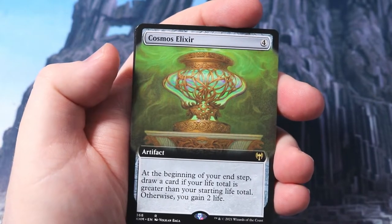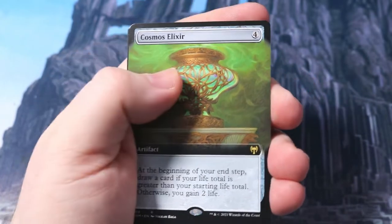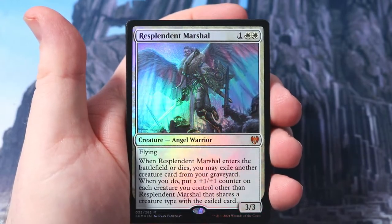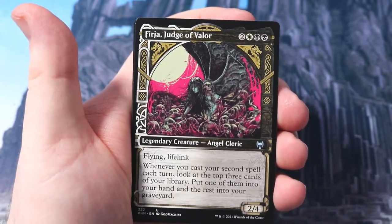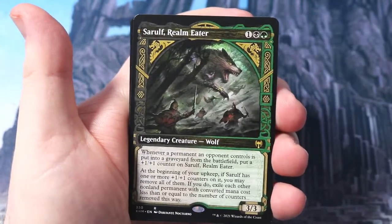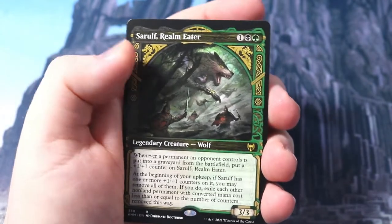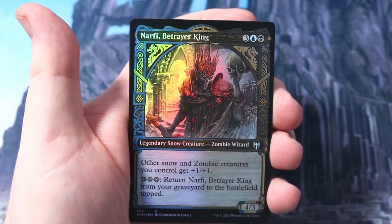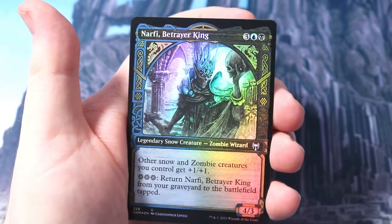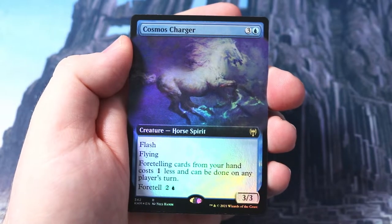Cosmos Elixir - can it maybe see a little bit of play? Draw a card at four mana, I'm not too sure if it can take the four-mana slot in decks, but still very nice. Foil Resplendent Marshal - getting some more of those angels! Forja Judge of Valor, lovely case out there. And then Sarulf Realm Eater, the wolf - three/three rare, lovely showcase out there. And foil Narfi - Narfi is definitely one of the strongest commons from Kaldheim. Look at that glisten! And then a Cosmos Charger horse serpent - foretelling cards from your hand costs one less and you can do it at any player's turn. Really good.